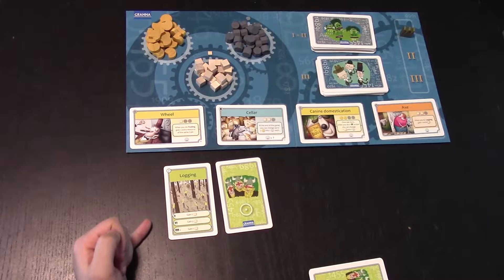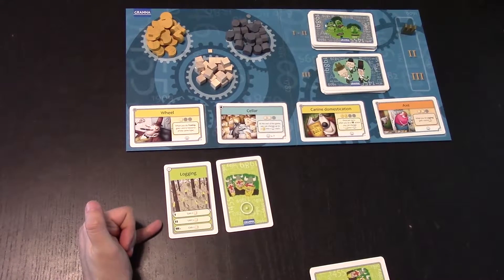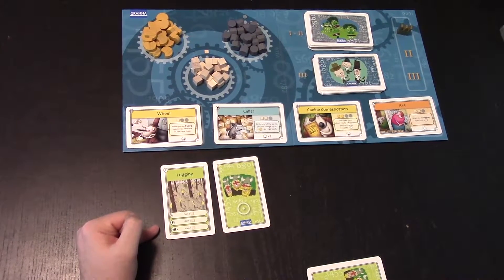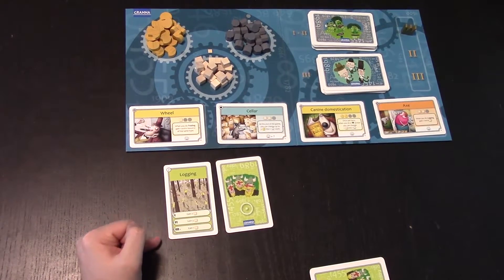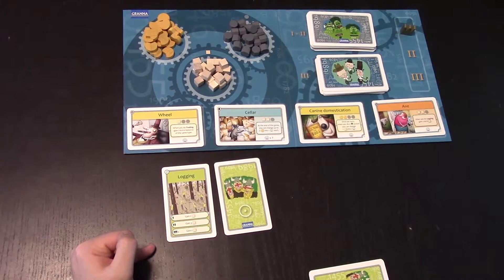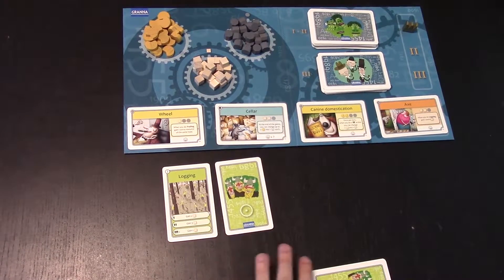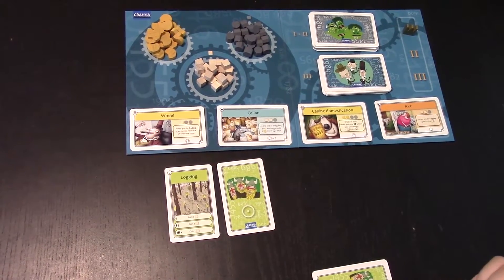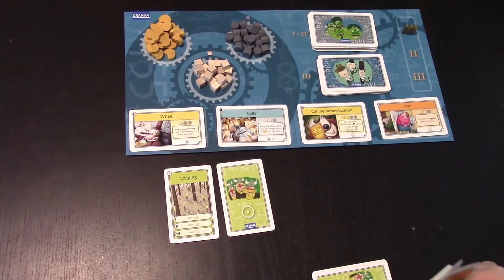Most of the resource acquisition actions — like logging and quarrying and stuff like that — are most potent when exactly two players select that action during the turn. One player takes the logging action, that player gains two wood tokens. Two players take the logging action on the same turn — each of those players gains three wood tokens. But if three or more players take the logging action, congratulations, you've overlogged, and now everybody only gets one wood token. So by deciding which card you're laying face-up and face-down, you're clearly telling the rest of the table something — whether you're telling them to jump on and do some logging with you, or just putting them on notice that you're doing this and don't lay a third one down — that's part of the strategy.